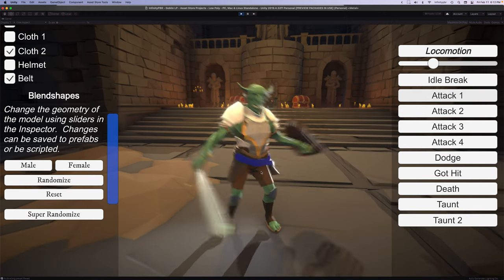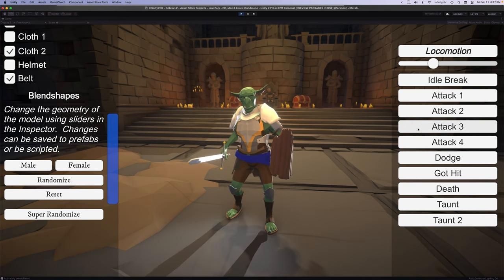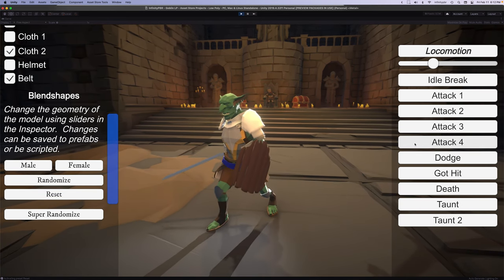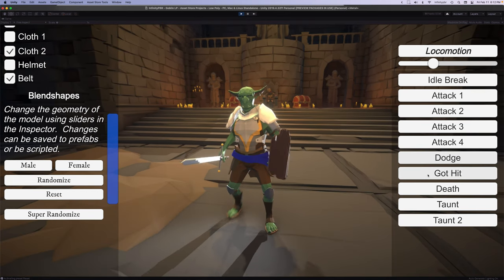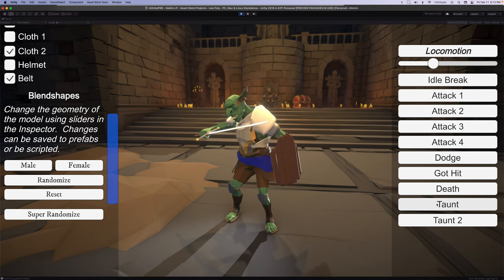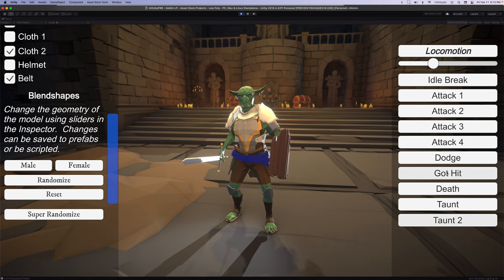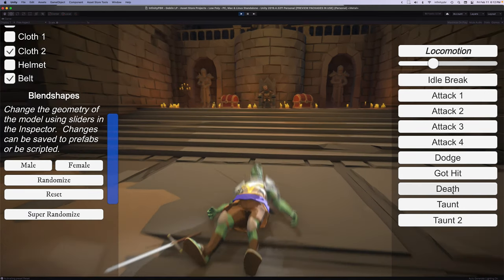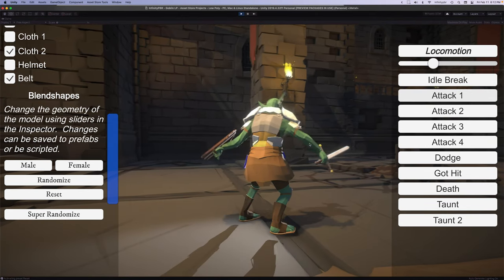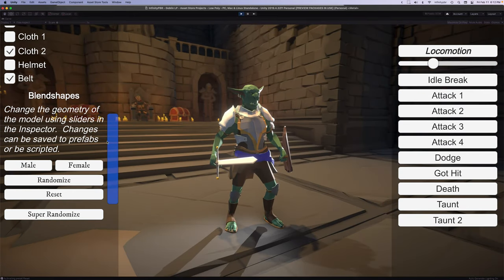We have four attacks for this one. We also have a dodge animation, a got-hit animation, and a couple of taunts. You'll notice the face is rigged as well, and we have our death animation — it drops the shield there. Sword and shield. This is a human rig, so you can use other animations as well.